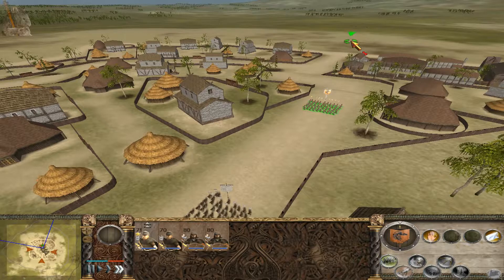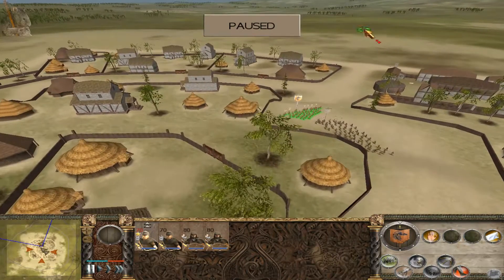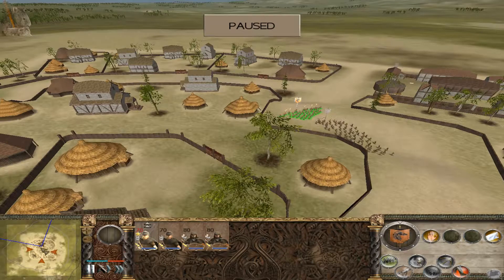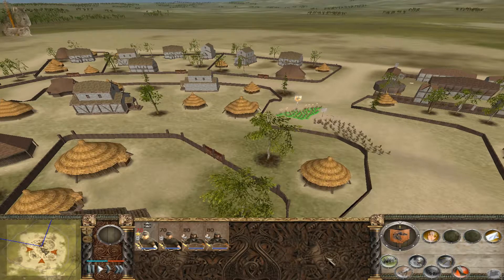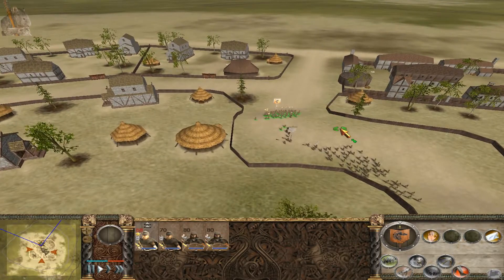I assumed if I just started running away he would stop chasing me — and I was so wrong. I ended up, as you can see, because this is not a direct path, taking a circuitous route going down it rather than running straight for my life, as you can imagine a person would when being chased by axemen. I ended up losing five men just from being caught up by these axemen.